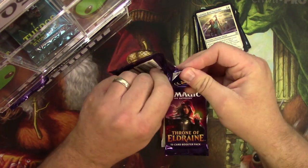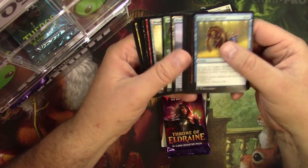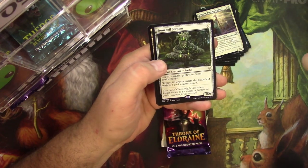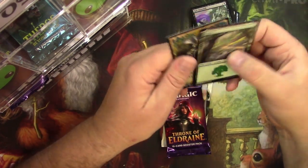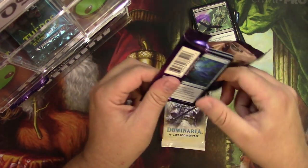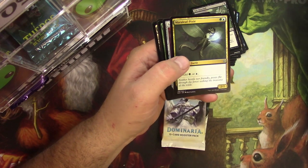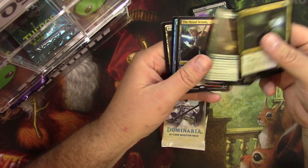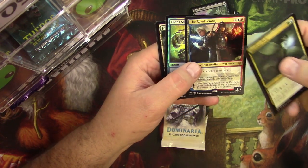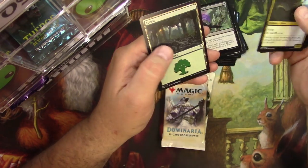Throne of Eldraine: Epic Downfall, Edgewall Innkeeper, Improbable Alliance, and a Stone Coil Serpent. Then Meraleaf Pixie, Spinning Wheel, Edgewall Innkeeper, and the Royal Scions — very nice. I actually really like this card. I got a super friends deck that relies on these heavily. And you got a foil Didn't Say Please. That's cool, there you go.